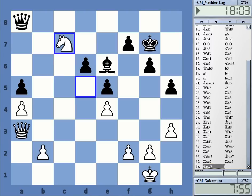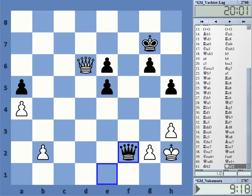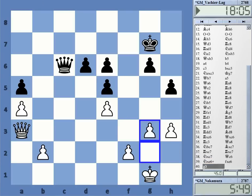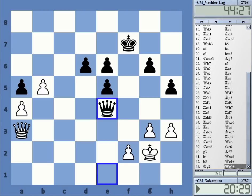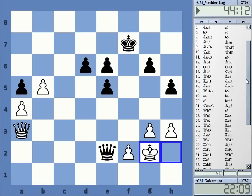Qc6. Note that Black after Qxe4 is also okay. White can try something here, but it's going to end in some sort of perpetual check. In the game we had Qc6, capture, and then g3. There are various ways now to get to a draw — they went this way and agreed to a draw. A very clean game with no mistakes by both sides. They both played well and it ended in a draw.